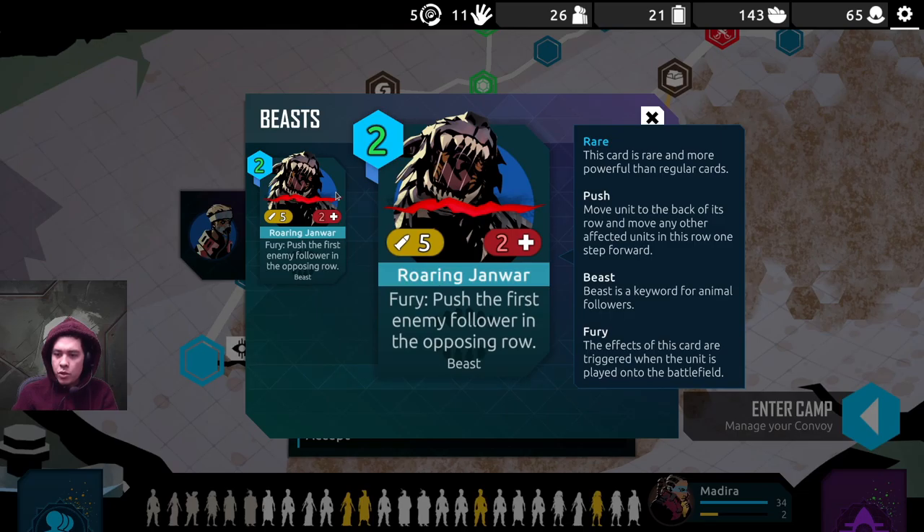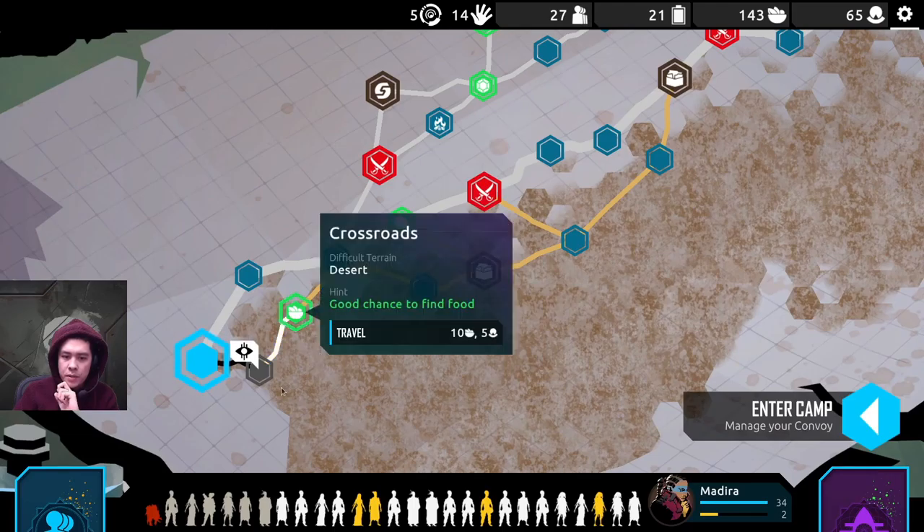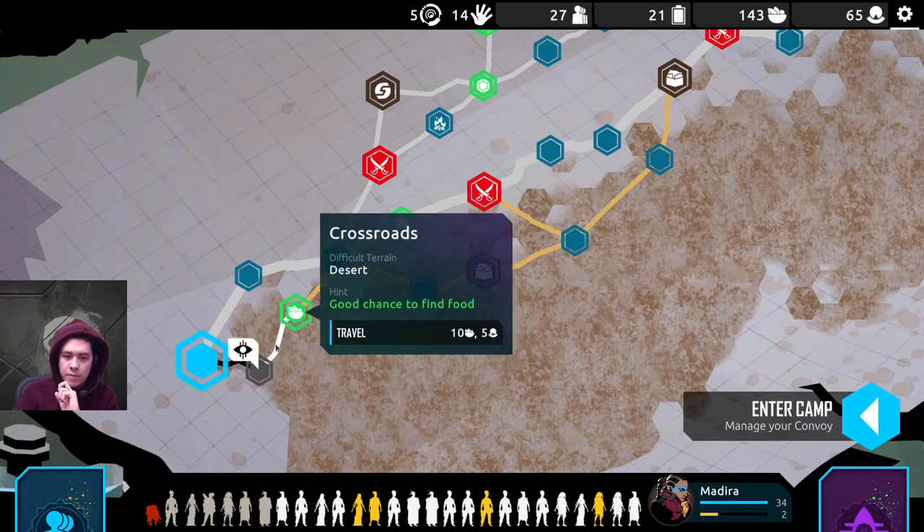What beast did we get here? A roaring januar. Fury — push the first enemy follower in the opposing row. Push moves it to the back of the row, and then everything else shuffles forward. It's useful. I don't think we have a lot of push effects yet.